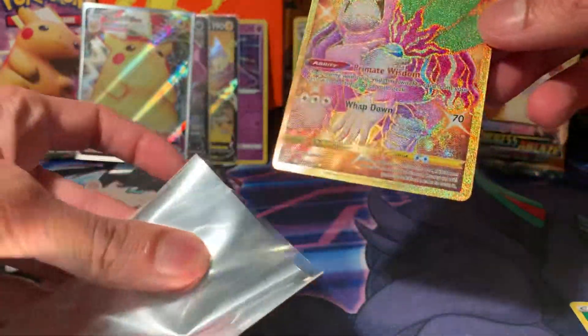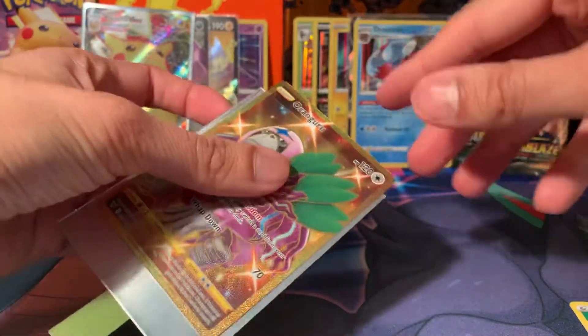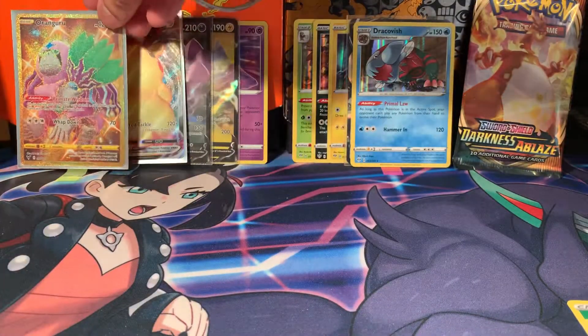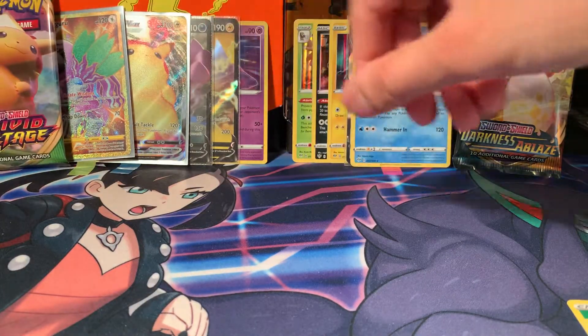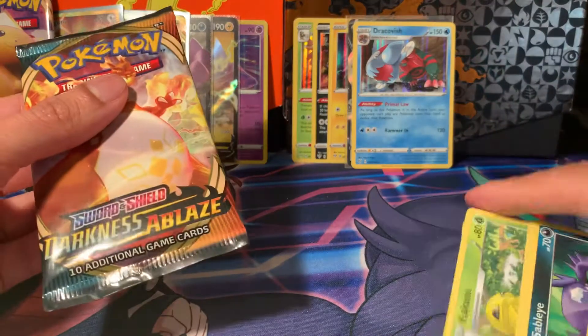We've got another sleeve here — this is a Vivid Voltage box. I'm so glad. I had two boxes — one for my sealed and one I was going to open. I'm kind of glad to open this one. The sealed one could have the rainbow, but we don't think about it like that, okay? We think about the pulls we get.